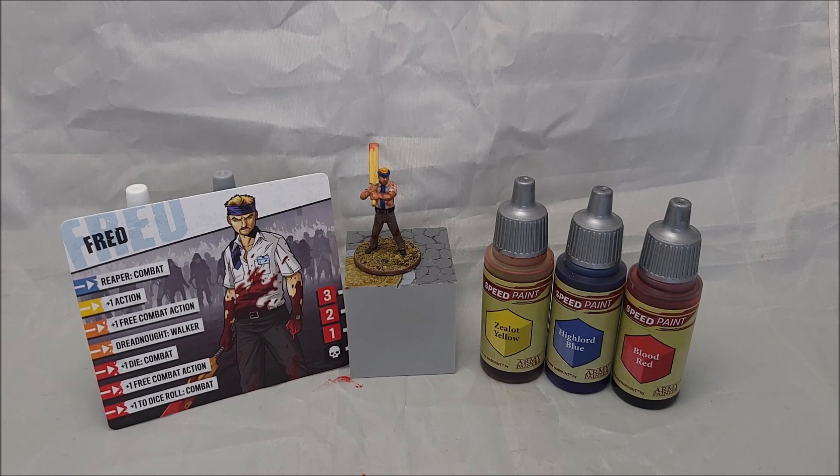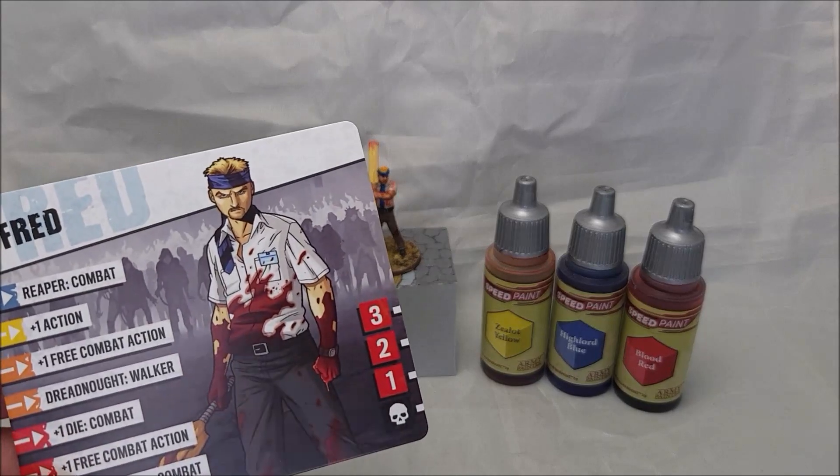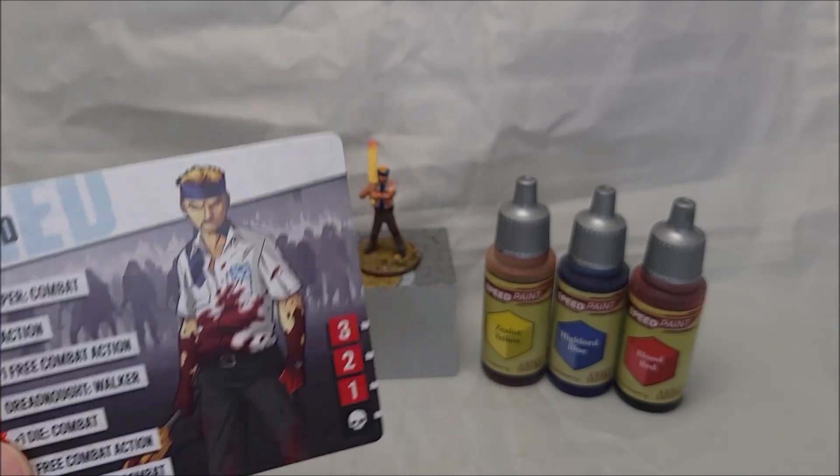I like this guy — you'll see him in the Prison Outbreak and future games. For the paint, I used Vallejo German Field Gray for his pants, black for the shoes, and pale yellow for the cricket stick. Then from Army Painter speed paints: Zealot Yellow for his hair, High Lord Blue for his tie and headband, and Blood Red for the blood splattering — though I didn't go as overboard as his survivor card.